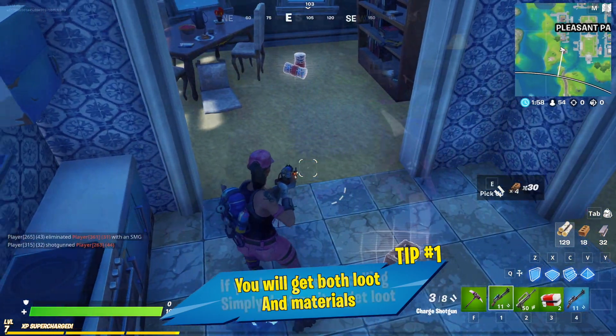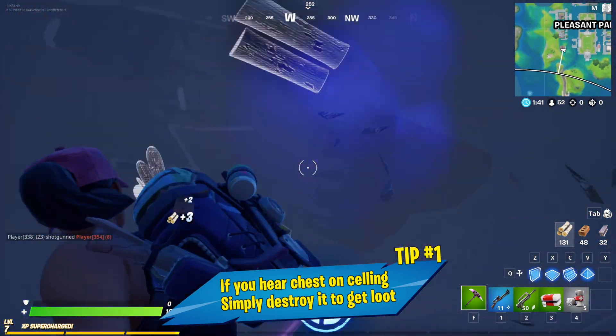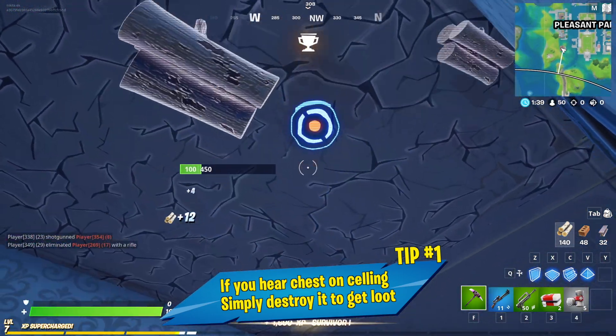You can always find chests by following their unique sound. If you hear it above you, just destroy whatever it's standing on and let the loot fall to you.